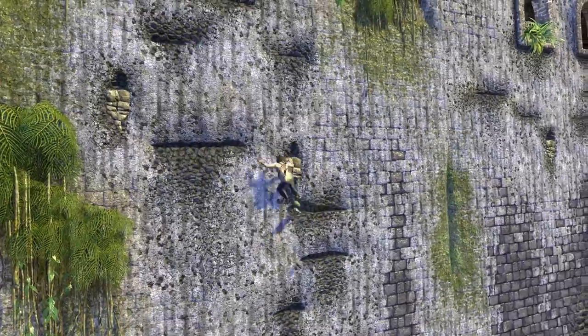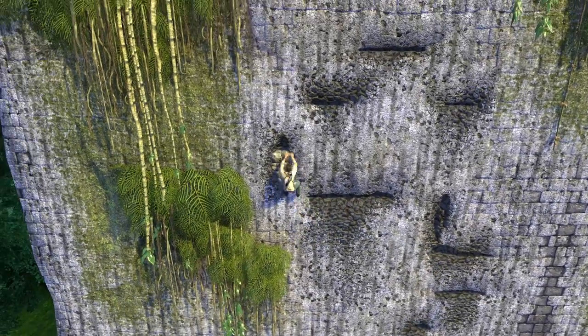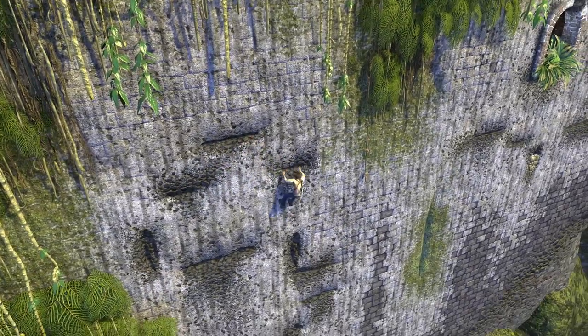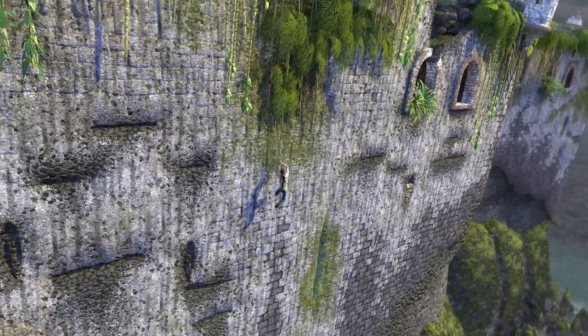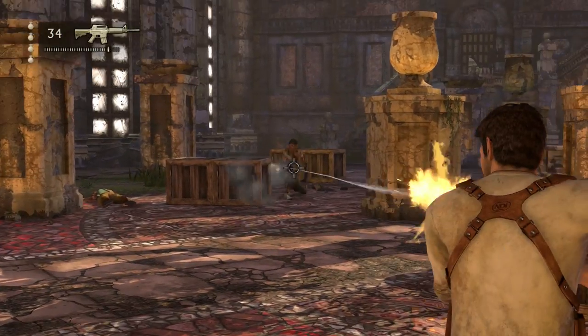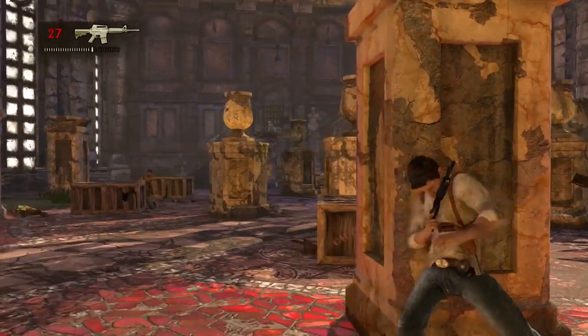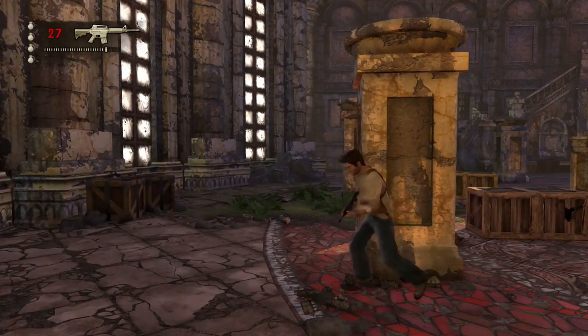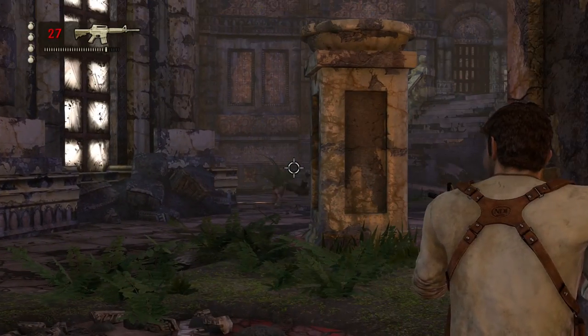Platforming falls victim to a similar fate. Shimmying along the beautiful ruins and caves is great for breaking up the pace between shootouts since it is quiet and simple, yet involving. But Drake's first-game clumsiness causes him to slip off certain ledges seemingly at random, which is heightened by the odd camera angles and weird depth perception for some jumps. Neither the shooting or the climbing is outright bad. Both have their highs, but their lows are even more apparent as they buckle more and more under the duress of each passing year.